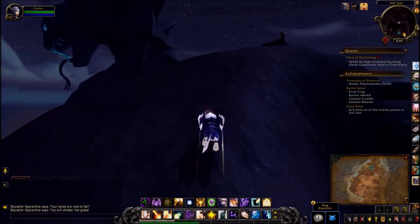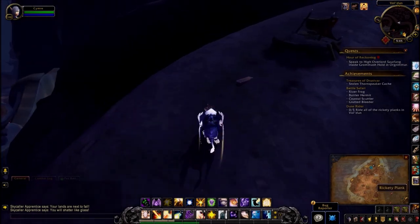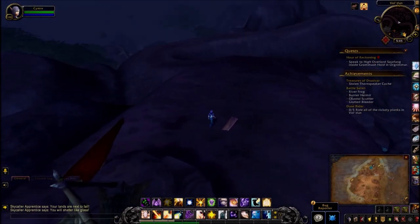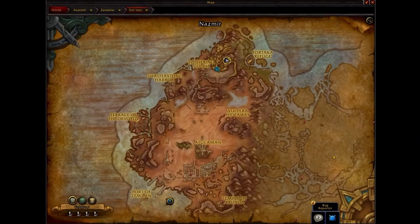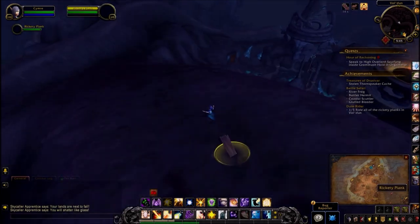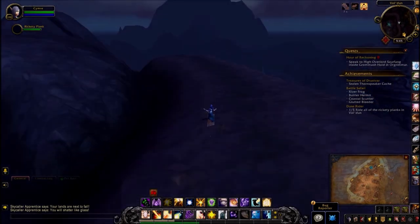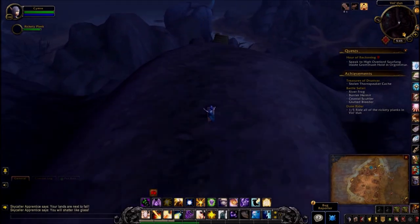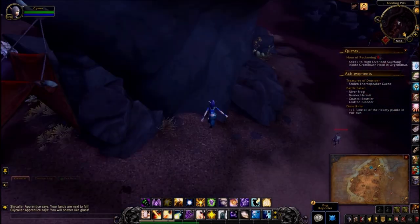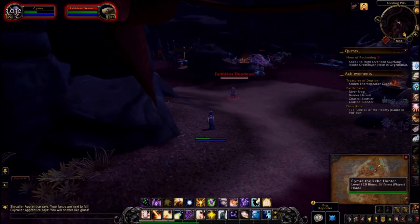I'm assuming when you bang into things you will take falling damage — I haven't actually tried any of them yet. But I did see a few ramps going down, so let's see what's in that direction. Oh, let's just go for it! I did see a ramp over in this direction... where is it? Oh, here. Actually that wasn't too bad. I didn't die — that's a positive!